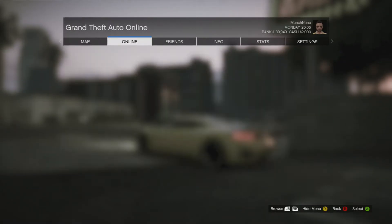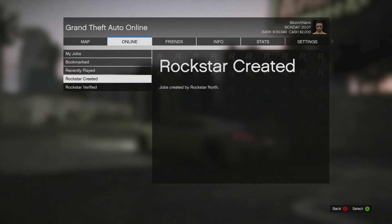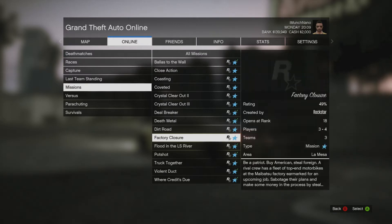So the first thing you're going to do is go to Start, then Online, Jobs, Post Job, down to Rockstar Created, then all the way down to Missions, and pick the mission called Pot Shot.